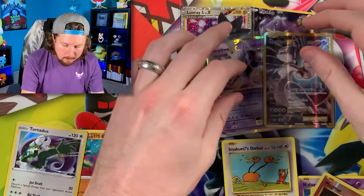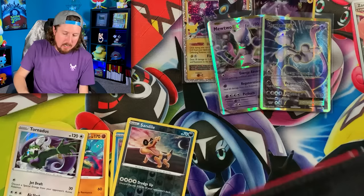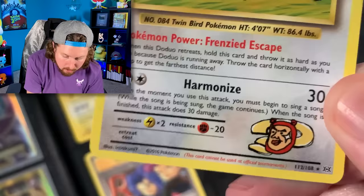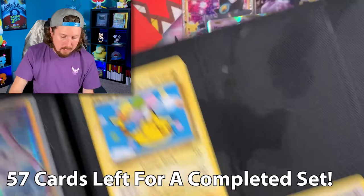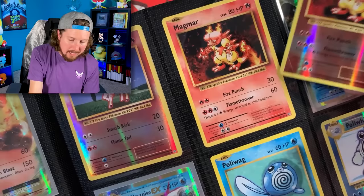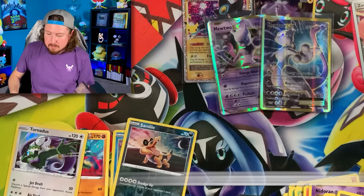We have the Mewtwo in the binder already, so let's just make sure — right there, Mewtwo EX. But we also need to add the Doduo to the binder — that's card number 112 — putting it right there. And then reverse holo Magmar needs to go in the binder as well. So that's 57... 56 more cards we need to complete the set.